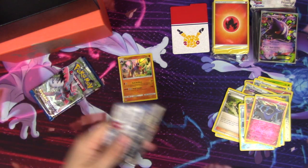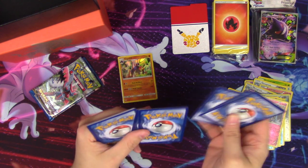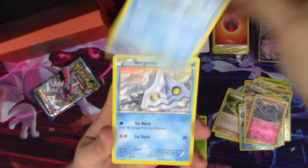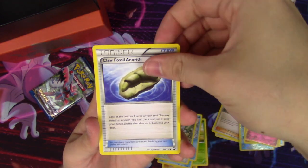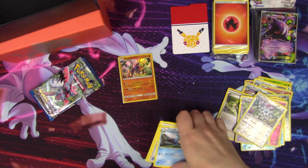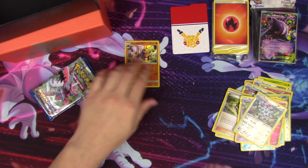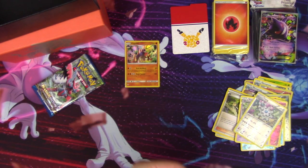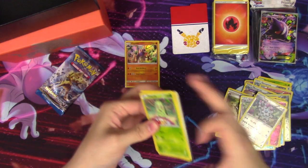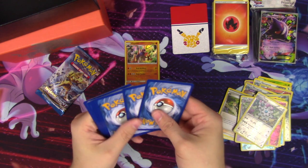We have three packs left — one more Steam Siege and two Breakpoint. Steam Siege, let's see if you can give us at least a break. We have Litleo, Nosepass, Seedot, a Clauncher, Bergmite, Klang, Claw Fossil Aerodactyl, Dwebble, Klang reverse, and just a Nidoking. We've only had one holo so far. Since these are random packs, it's kind of hard to maintain a normal ratio, but we'll see what we can do.